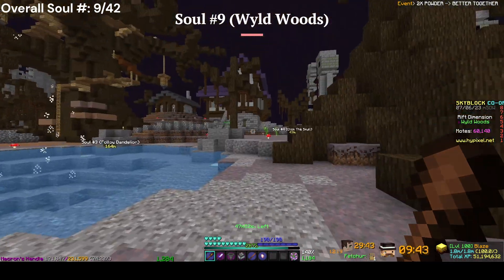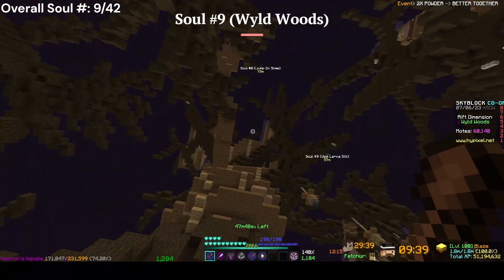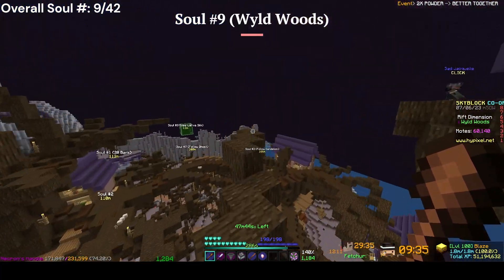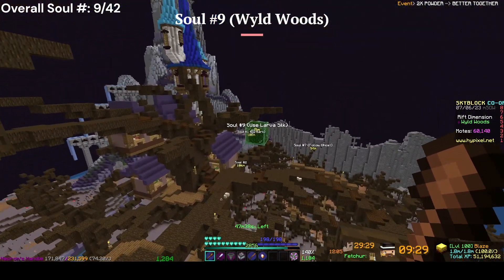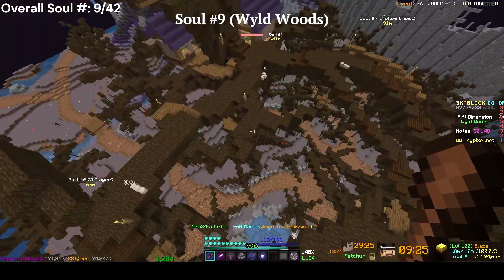For the last soul in the Wild Woods, from that last soul you head to the jump pad, jump up, walk this way, and it's right here. You use larva silk to get it — go on the silk and destroy the glass. If you try to get there without the larva silk, you'll just get knocked off.